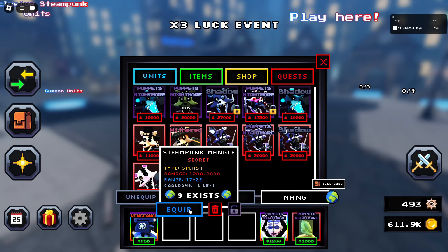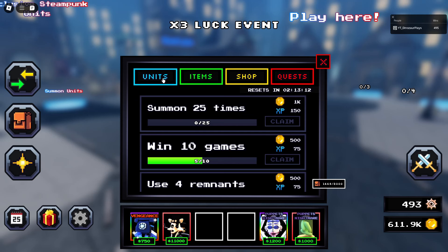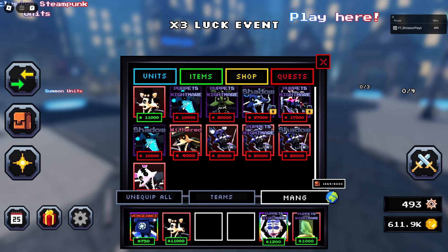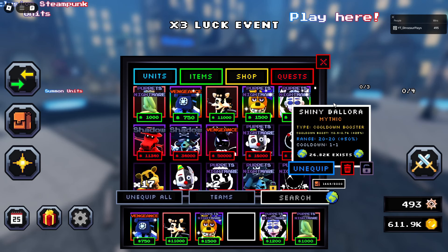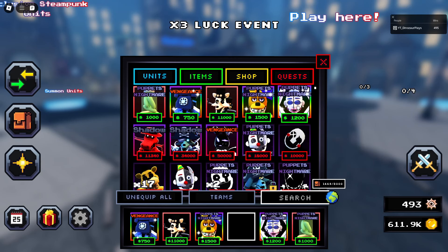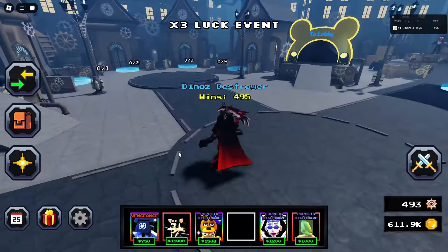So we have the steampunk mangle. I'm not putting any enchantment — this is just the base stats, that's what I want to do, and see how far they can get. I'll probably do endless 6, maybe an easier one depending on how far they get. Right now I have the best damage booster in the game, the best range booster, and the best cooldown I possibly have. So basically it's a tower plus a bunch of good boosters.